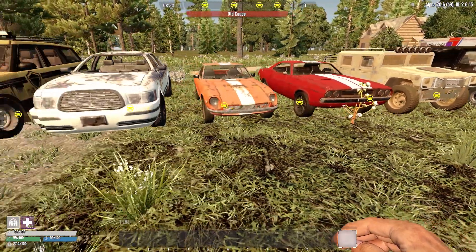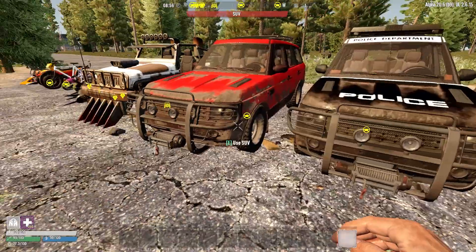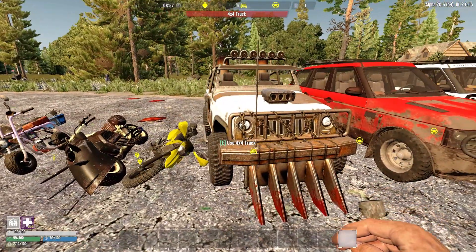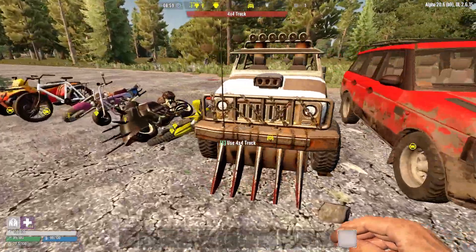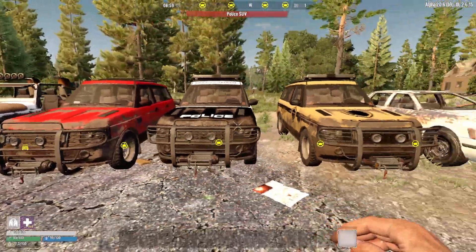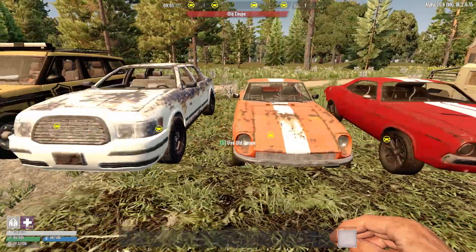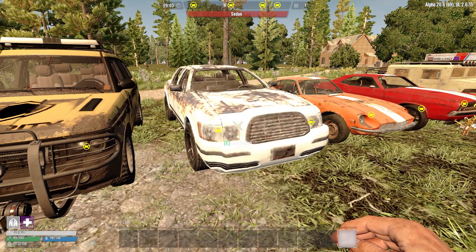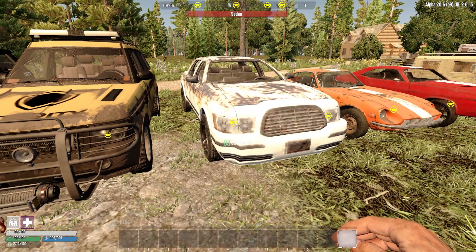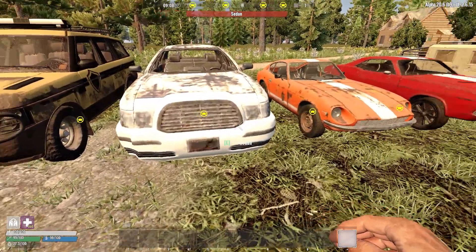The Phantom does have more cargo capacity than the old coupe. The SUV takes the lead in cargo capacity at 1500, which is the same across all three SUV variants. The vanilla 4x4 truck actually isn't great — it's below everything else in every category, so I wouldn't go for one. If you want cargo, go for the SUV; if you want speed, the coupe or Phantom. For a solid all-rounder I can highly recommend the sedan — that's the first one I went for.